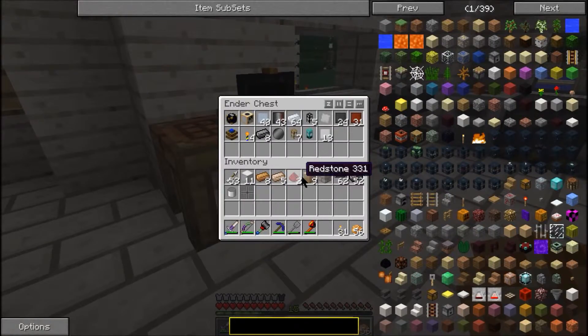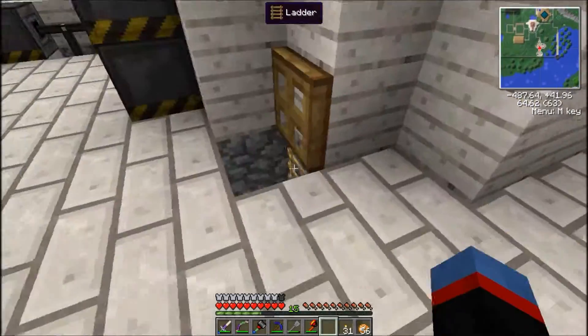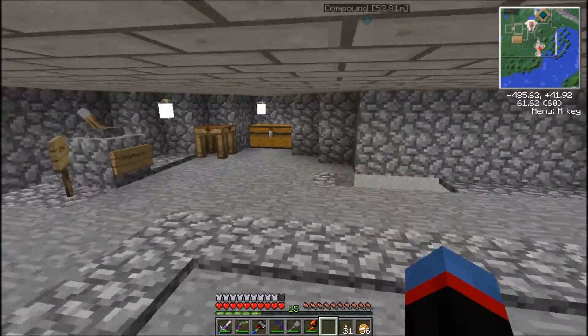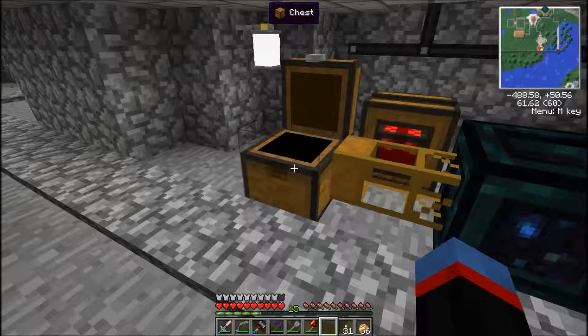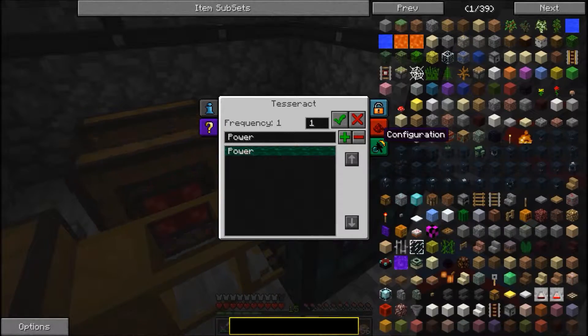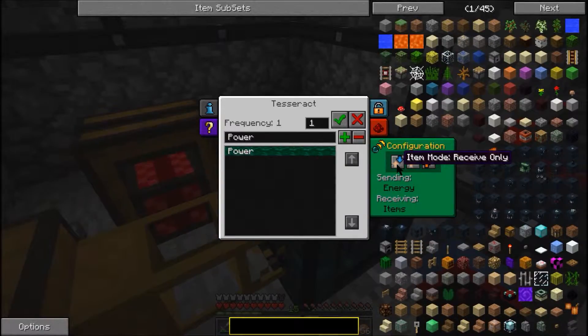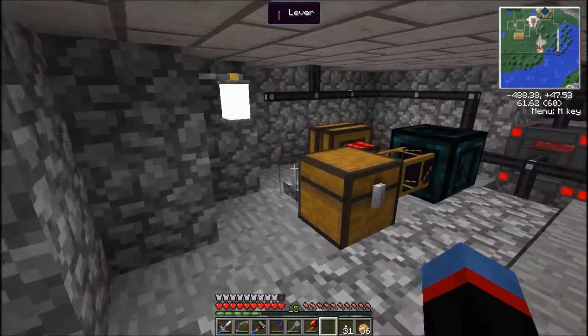We'll put all this stuff in here. Before we go any further, I got the Tesseract working. The other one's up at the launch site — it's in the crate, it's going to go to the moon. What we have down here is a chest with a pump set up to it, hooked up to the Tesseract. It's set to energy mode send only, item mode send/receive — we're going to put it to send/receive.